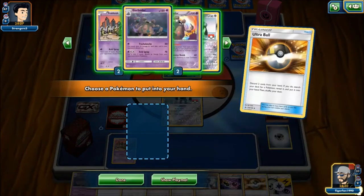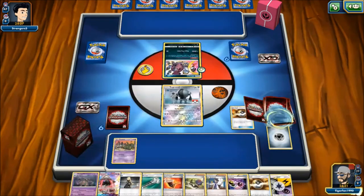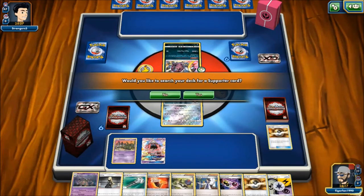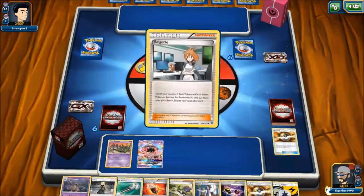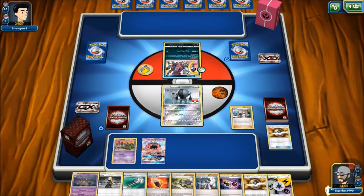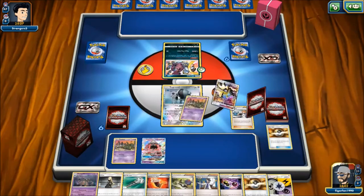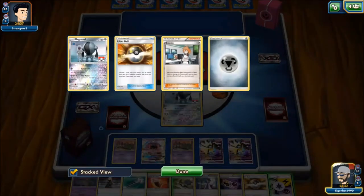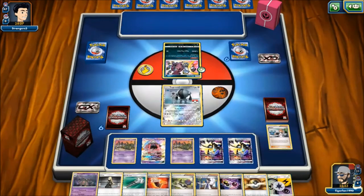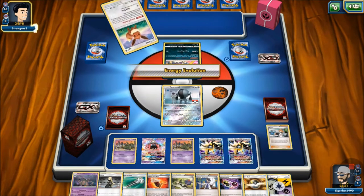We need to get this Hoopa offline. We Brigette for another Trubbish and two Necrozmas. We don't attach energy — opponent will probably Enhanced Hammer or Team Flare Grunt it off and we can't attack anyway. Opponent plays Eevee, attaches Fairy energy, and evolves — they're playing Hoopa and Zircatree with Sylveon probably. This might be similar to a Wailord stall variant, but with Sylveon instead.